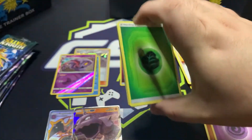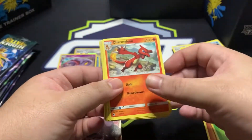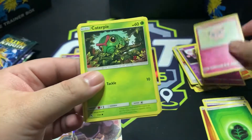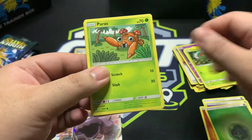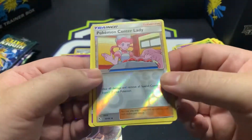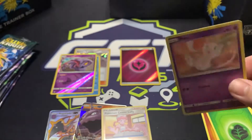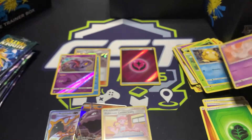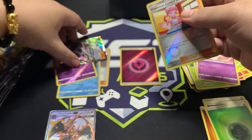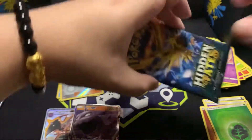Pack four: energy, Magmar, Charmeleon, Jinx, Clefairy, Jigglypuff, Caterpie, Paras, Psyduck, a foil Pokemon Center Lady, and a... hmm, it's not shiny or anything. Okay, so it's not a hit. Let's put that there. Maybe I should be sleeving some of these already — not too sure.